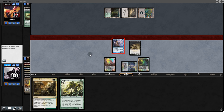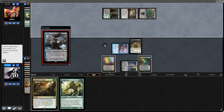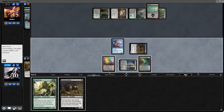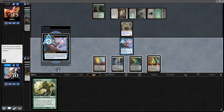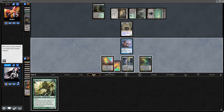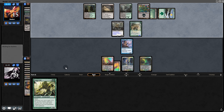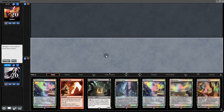We play Gravecrawler and swing — boom, unblocked. Back to them. We kill the Ash Barrens creature, then play another Gravecrawler and pass back. We mill — and more bad luck. We seem to have terrible luck this game, and that was game three.